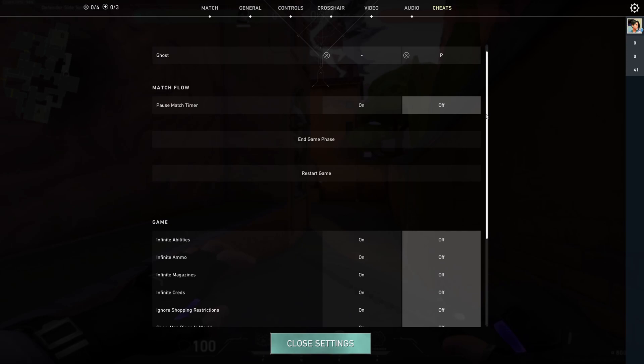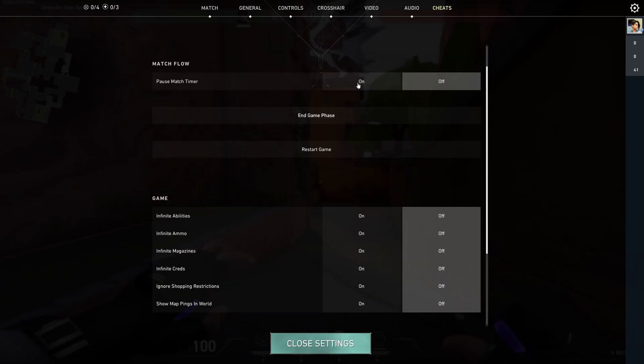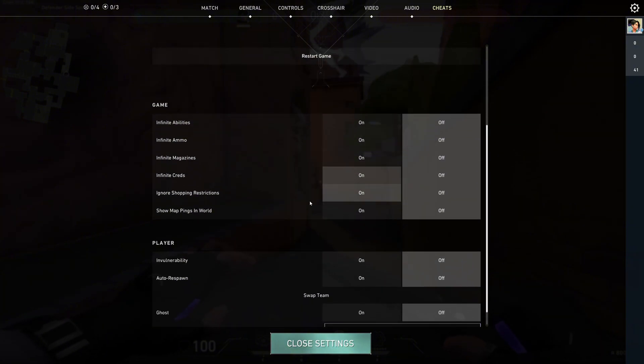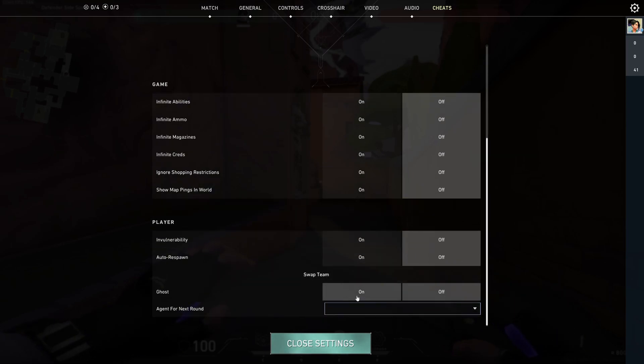As you can see, you can do anything you want. For example, you can pause the timer, end the game phase, restart the game, click on infinite ammo, or enable auto respawn — which means every single time somebody shoots you, you auto respawn. There's also ghost mode, which means they can't even shoot you.